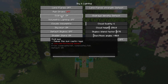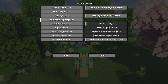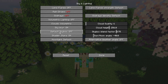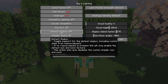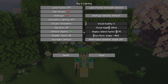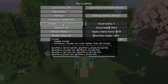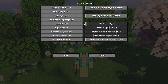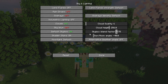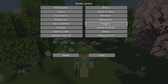God Rays says it has a low performance impact, but on some low-end systems it can have a pretty significant impact, so turn those off as well. One setting you should change is Default Skybox — if enabled, it forces the shader to use the default vanilla Minecraft skybox. Clouds are set to Volumetric by default, which looks great, but turn those off as they cost FPS. Also disable Sky Blur and Shader Stars.